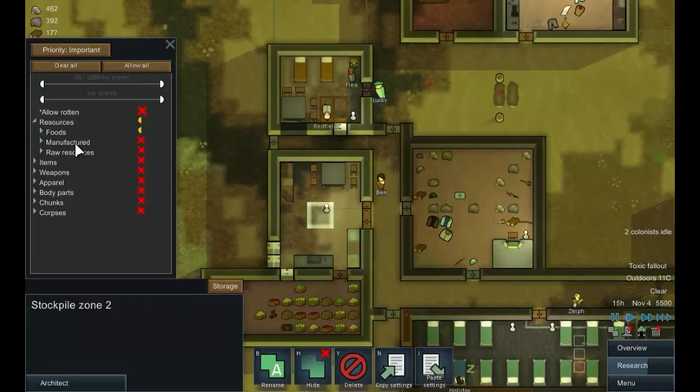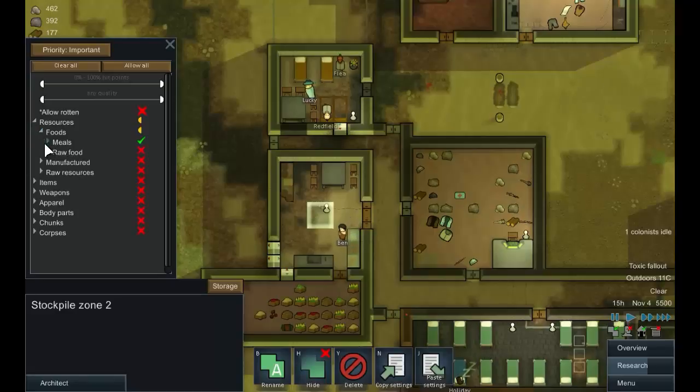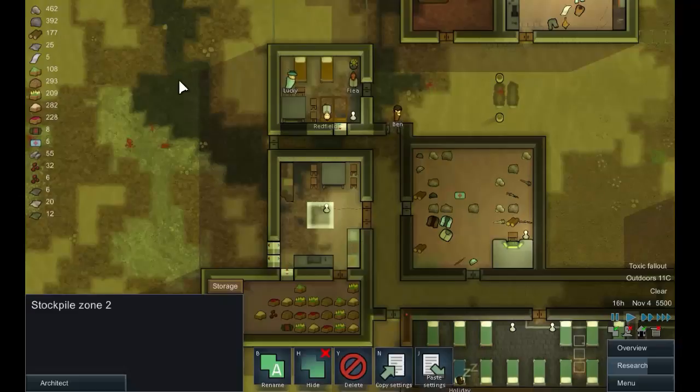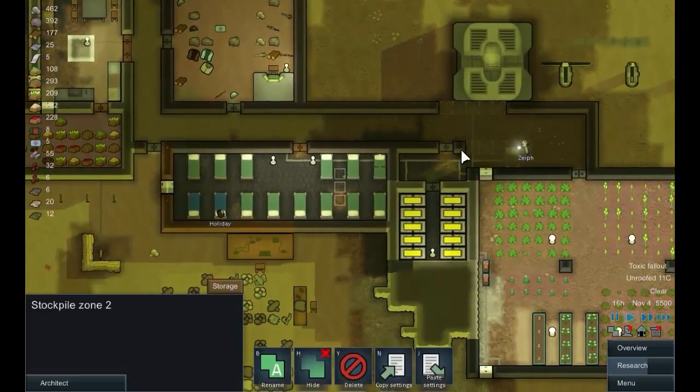We have a stockpile here so let's allow people to store beer there. Beer is already allowed in the stockpile — excellent. So beer will be coming that way. People are building this so this is no longer going to be a toxic area.